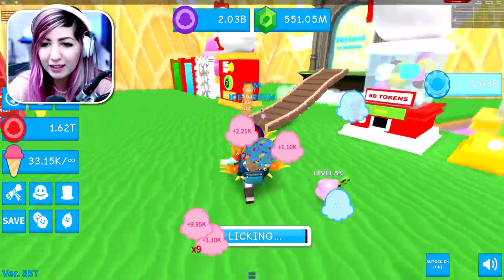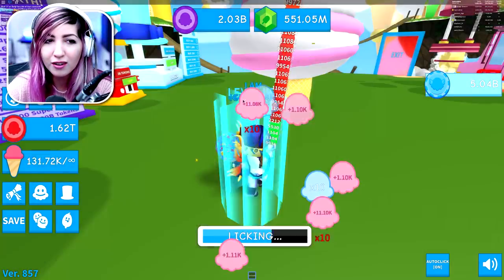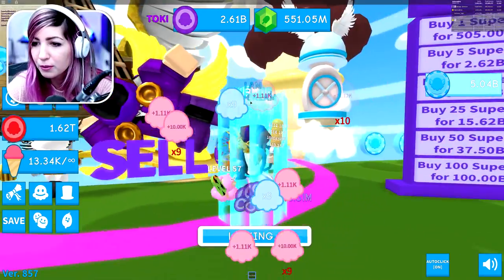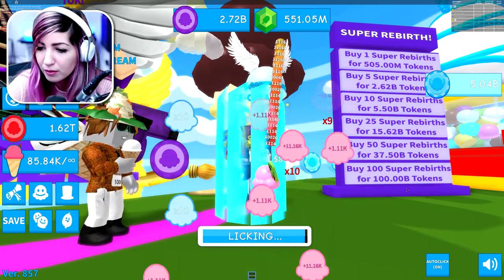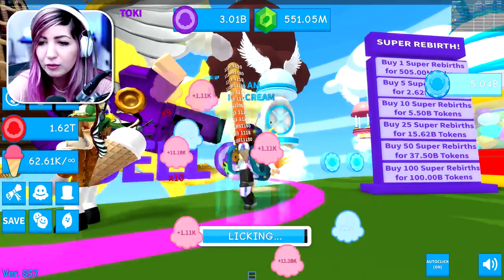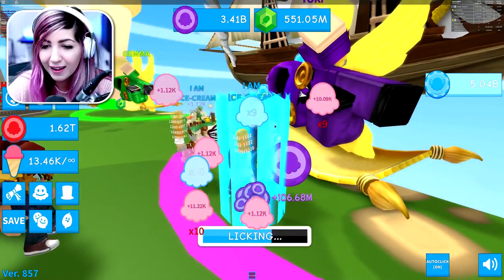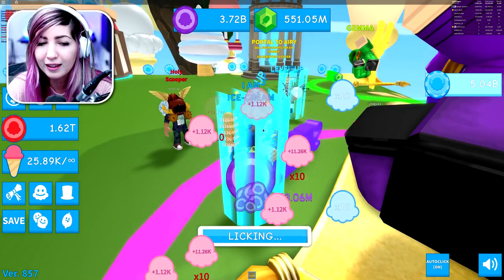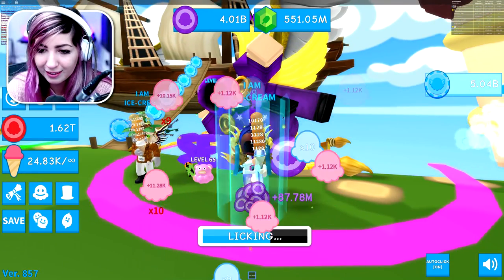First, we're going to go ahead and grind some of these tokens. Let's go to Toki in Skyland real quick — I also want to check on the rebirth board and the new stuff here. Oh yes, we can do 100 super rebirths at a time! Super rebirths are really useful because you actually get multipliers from them. I just need to make sure I get enough tokens to go ahead and hatch a bunch of pets.